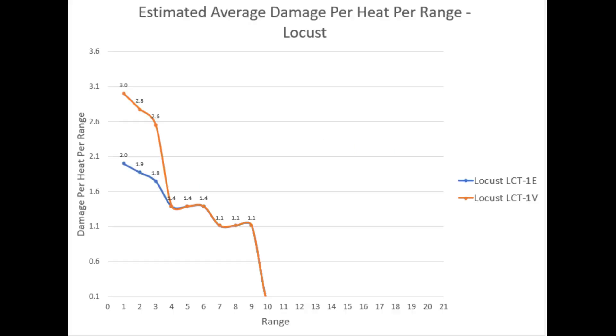For the Locust, we see that heat efficiency is very high at point blank range. Variant 1V is more efficient than variant 1E when getting close to the enemy, because there is more expected damage inflicted given the heat that is produced. Notice that this is an estimate only — the random dice numbers may change the expected outcome, but in the long run this is what is statistically expected to happen. Locust variant 1V seems more efficient, so with the 1V variant you should get more heat efficiency with less heat in close proximity to the target.